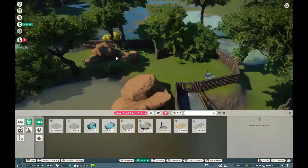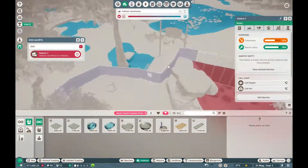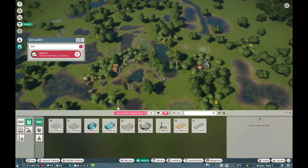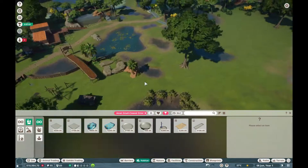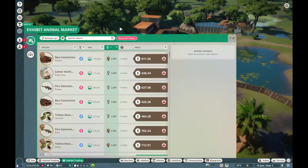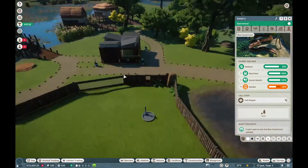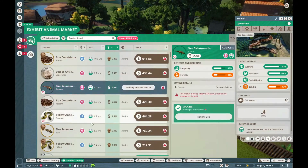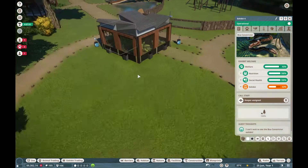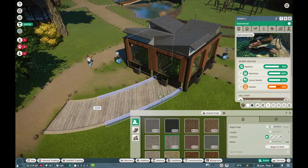The second animal is around the ten-minute mark, which is the red-crowned crane. I just forgot to turn the power back on there — that's me setting it on. Then the third animal is the black-and-white ruffed lemur. There's a kind of half-habitat already built there, and you just need to finish putting the fence around it.